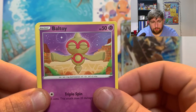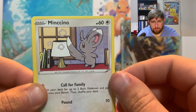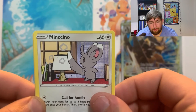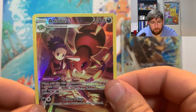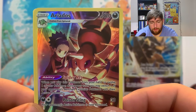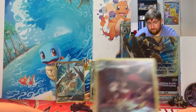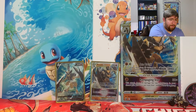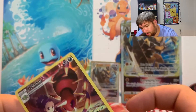Snorlax. Baltoy. An Ariados — the spider Pokemon. Character rare, a second one I think. Elkrimi. Go ahead and sleeve this one up. We'll have to check later if we have this one, because it is Brilliant Stars so I've opened a lot of them.